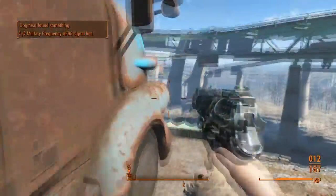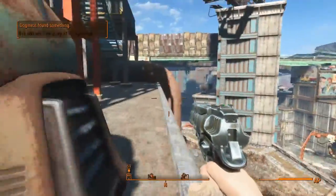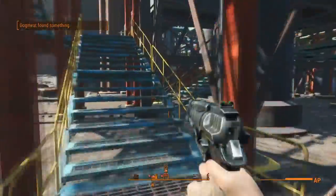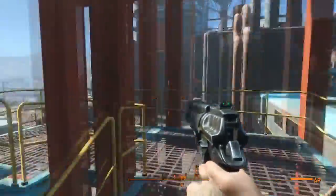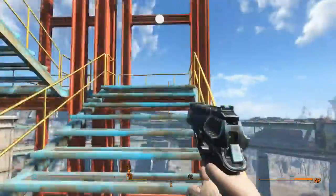We will start by taking down the sniper on the east side. Taking down the sniper will be our top priority because aside from their damage, they constantly throw molotov cocktails and additional grenades that will give us trouble if we start with the raiders below.